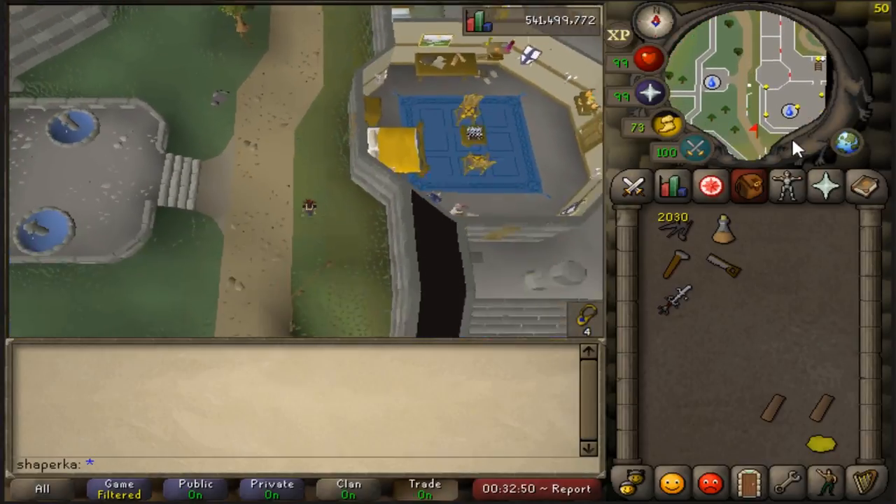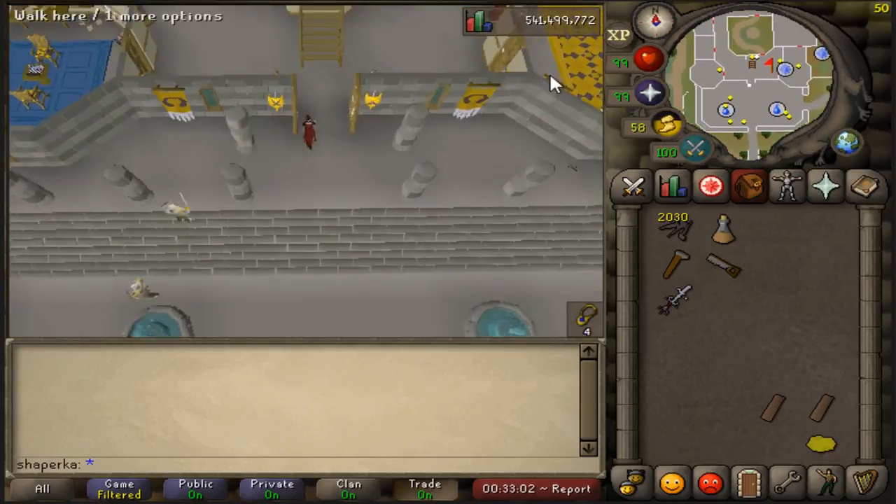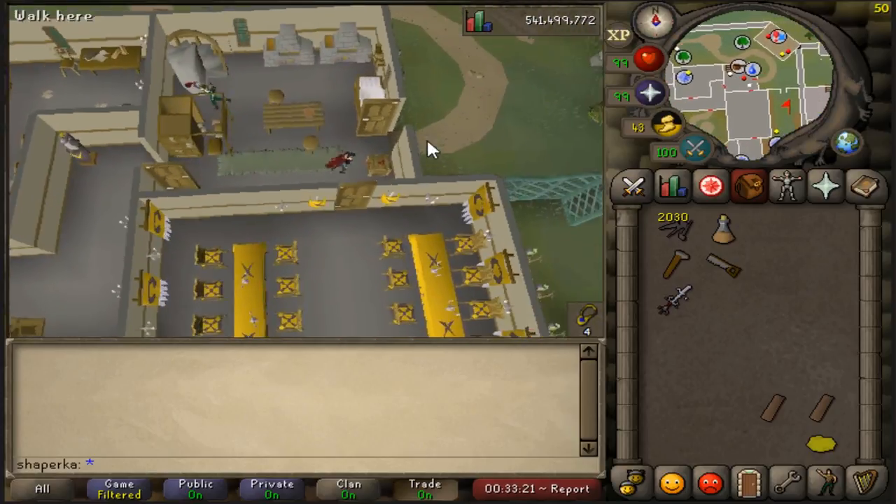Now you're going to want to head to Varrock Castle and find your way through to the front of the garden from the Garden of Tranquility quest.